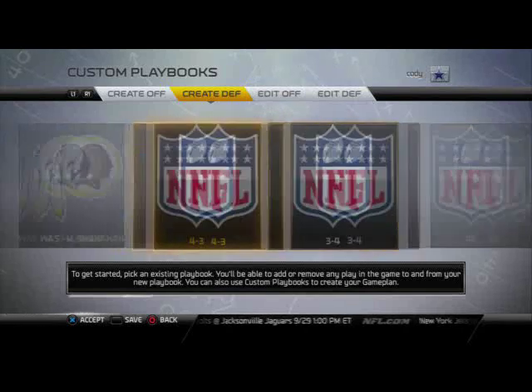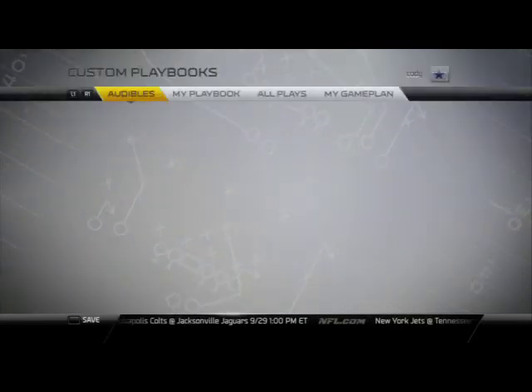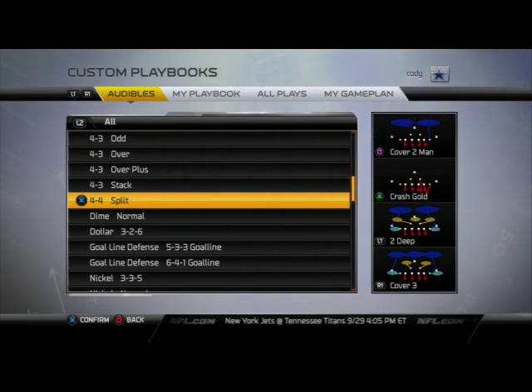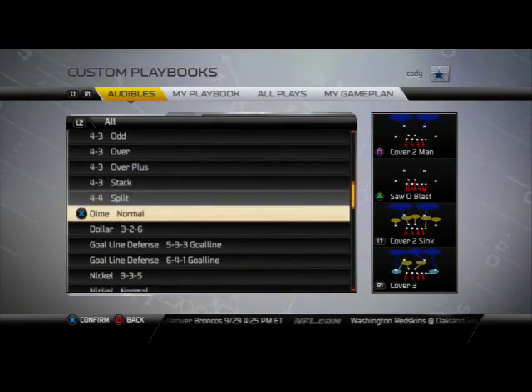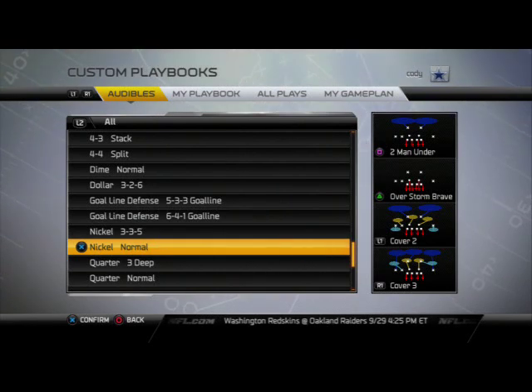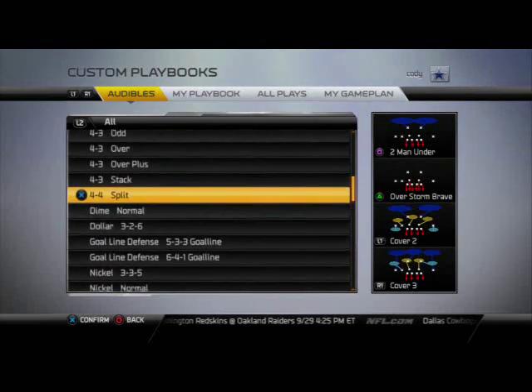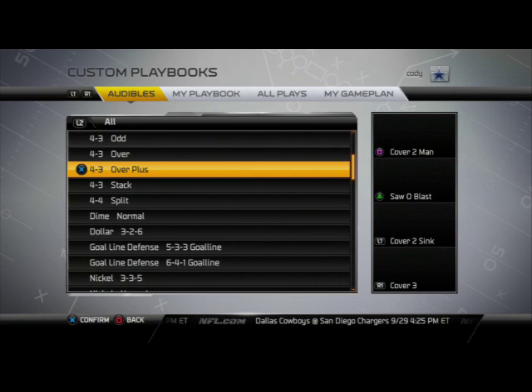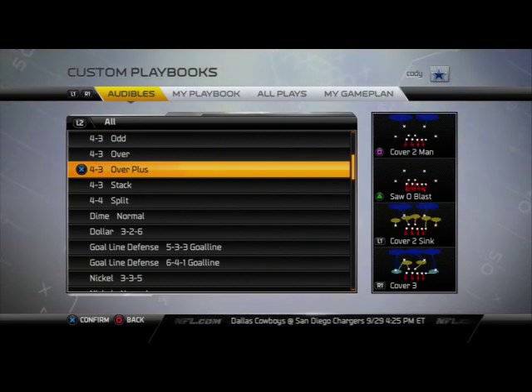Moving into our top three — number three overall in Madden NFL 25 is the four-three playbook, which I've been using recently. It's solely because of the 44 formation — the 44 split. It's probably one of the most effective formations in Madden NFL 25 this season because of the speed at which you can set up pressure. Be sure to check it out; I had a blitz of the day on it a while ago in one of my first episodes. It also has the four-three stacked, four-three over plus, and the dollar three-two-six. The one flaw is it does not have nickel strong and does not have the sugar plays from nickel normal, which is why it comes in at number three.